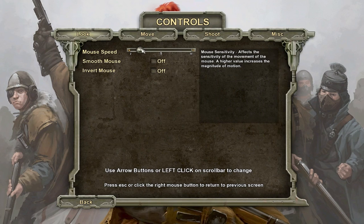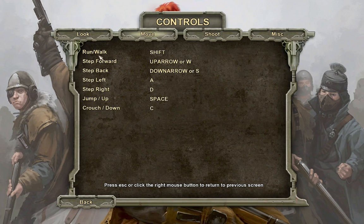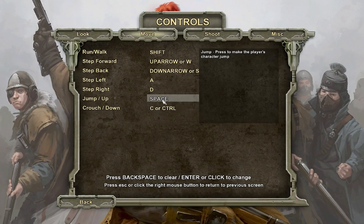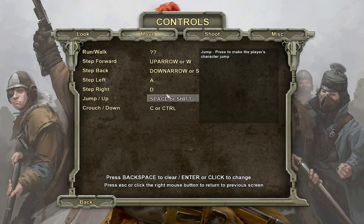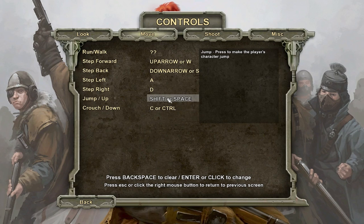Let's see here — player setup, controls. We've got mouse speed, which... I'm turning mouse speed up a little bit. Smooth mouse, invert, no mouse look. Move, crouch — let's make that Control. Jump — let's make that Left Shift. No, no, no, let's make that Space. Let's make that only Space.